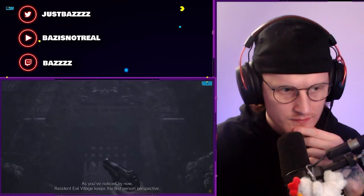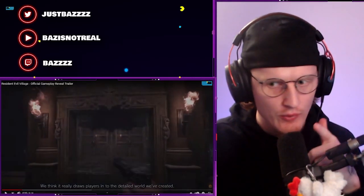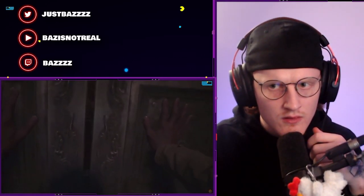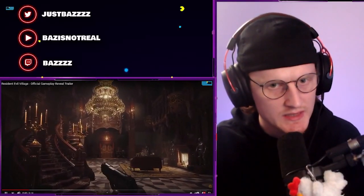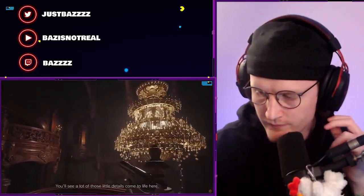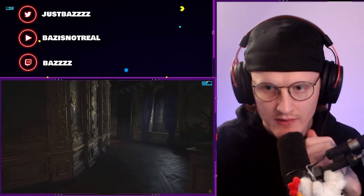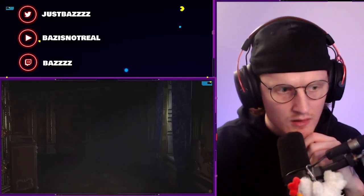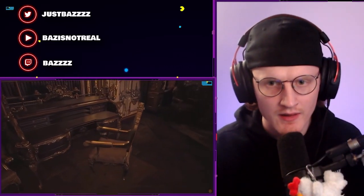Resident Evil Village keeps the first-person perspective. These are real graphics right now — they draw players into the detailed world they've created. They created their own engine for this, right? They've gone back to the mansion vibe. It's like Resident Evil 7 but with this proper castle-mansion feel. Look at the details — RTX on. I don't have RTX on my computer but I'll upgrade eventually. This is still gameplay — this is incredible, some beautiful visuals.